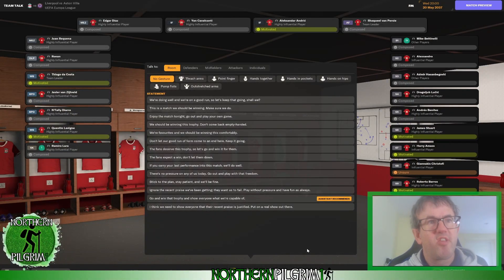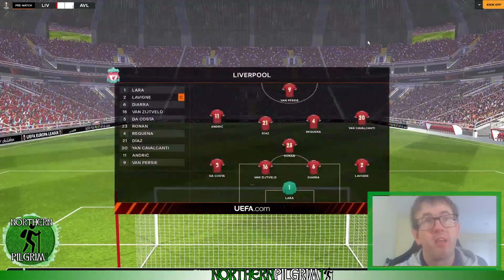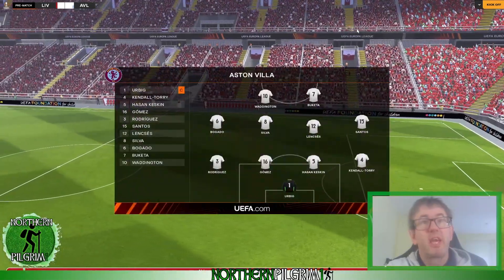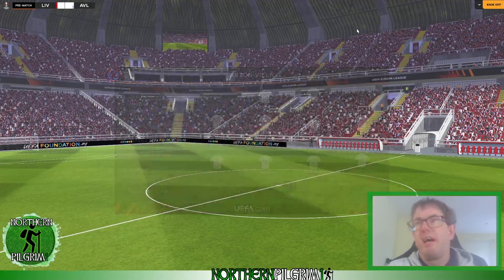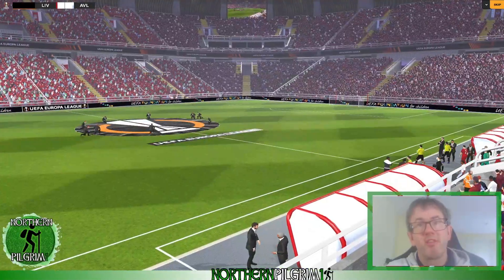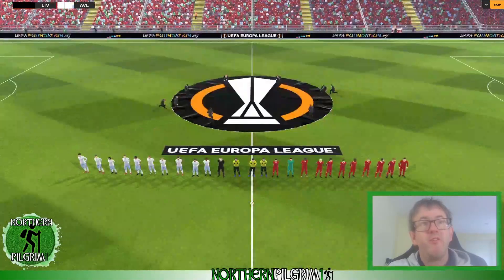My assistant is suggesting 'go and win that trophy and show everyone what we're capable of' and I'm agreeing with him — we'll go with that. Let's get out there and see if we can carry it off. I'll let you see both line-ups as it is the Europa League final. Aston Villa are going with a 4-4-2, which is quite interesting. We'll find out very shortly which of us has the tactical edge as the players emerge from the tunnel and we're just about ready for kickoff.